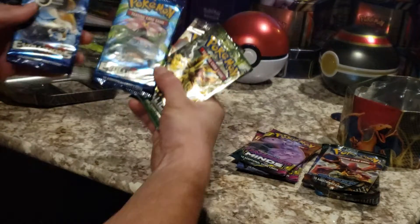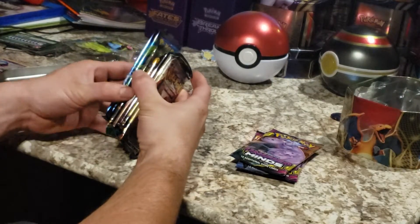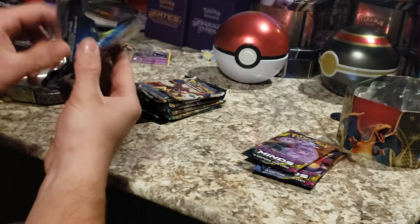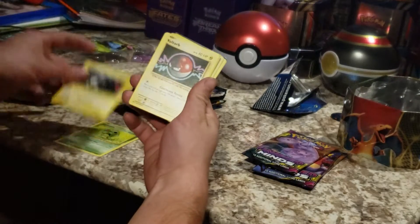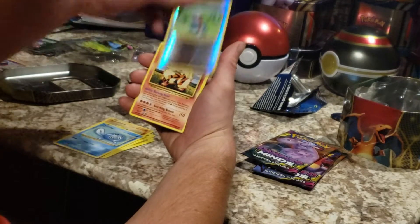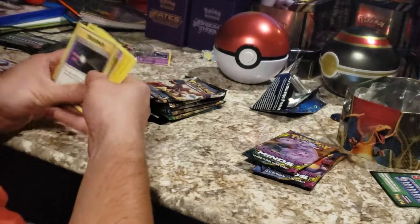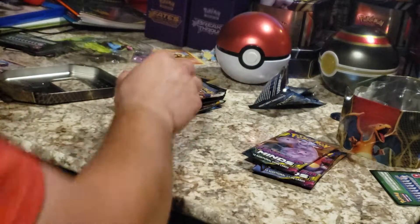We got two Evolutions packs — Fates Collide and another Steam Siege. So right now we have ten packs to open up. It's not a whole lot — you've probably seen plenty more from others. I want to get into this Evolutions pack. I'm actually dying to get a base set Charizard. Even though it's not an actual base set, just the nostalgia of getting a reprint of the base set Charizard would be amazing. But I keep getting Arcanine — this is like the third time! Every single time I'm like, 'Oh my gosh, is it a Charizard?' Even a non-holo Charizard would be okay.